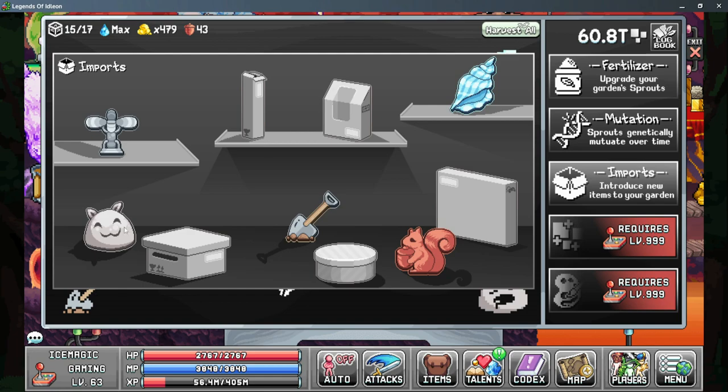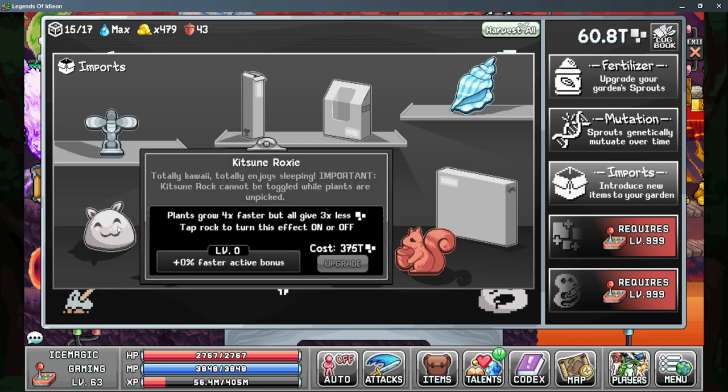The last box that I've currently unlocked is the Kitsune Roxy, and this is an interesting multiplier. Basically, if you're checking the game more frequently, the Kitsune Roxy is very good — plants grow faster but they give less pixels, but if you're checking often enough then you can gain more pixels overall. However, you need to be checking every 30 minutes to every hour. So during your active play time when you're near the game and can check it frequently, it's very good to have. It's not something I would focus on if you're not able to check the game very frequently.